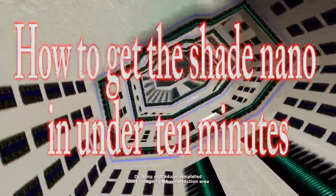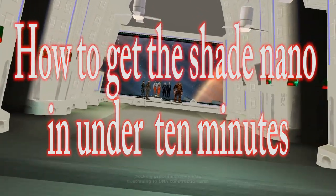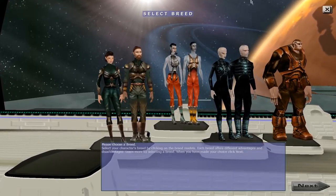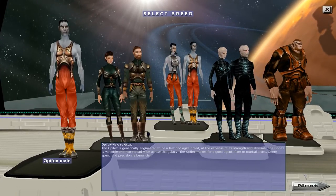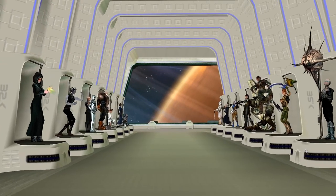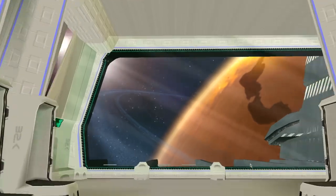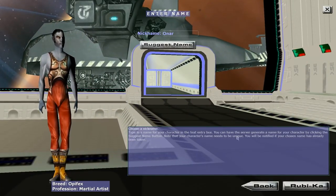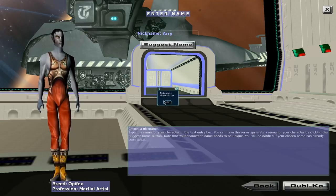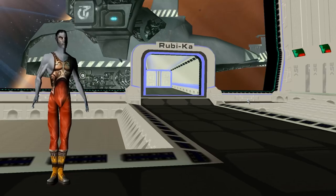This is hopefully a short video showing you how to get the new Shade Nano. I'm just making a new Froob character, and because it's only ever going to do this job — MA's probably the easiest one. Okay, we've got that.